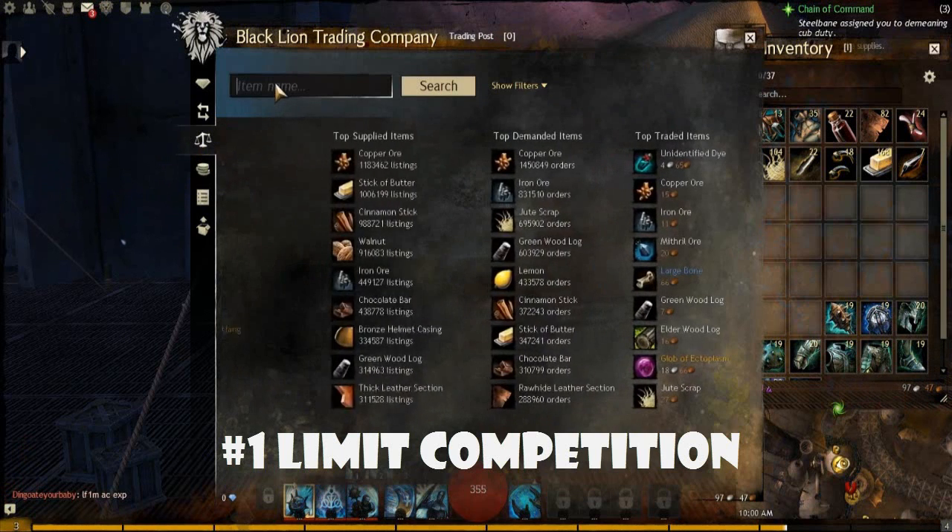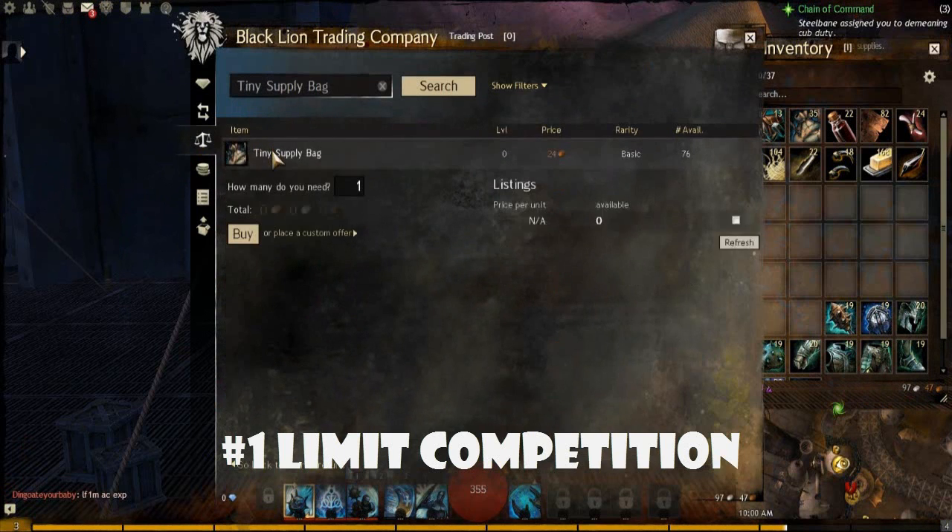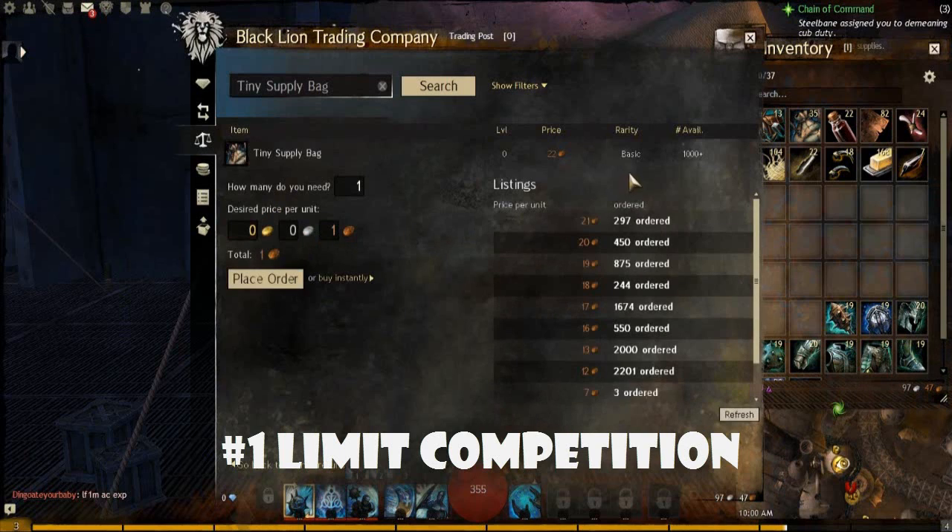Let's go back to tiny supply bags. You'll see here that there's now only a one copper difference. So again, that keeps other buyers from being able to post above you — since the ceiling is 22, they can't go any higher since they can't match it.